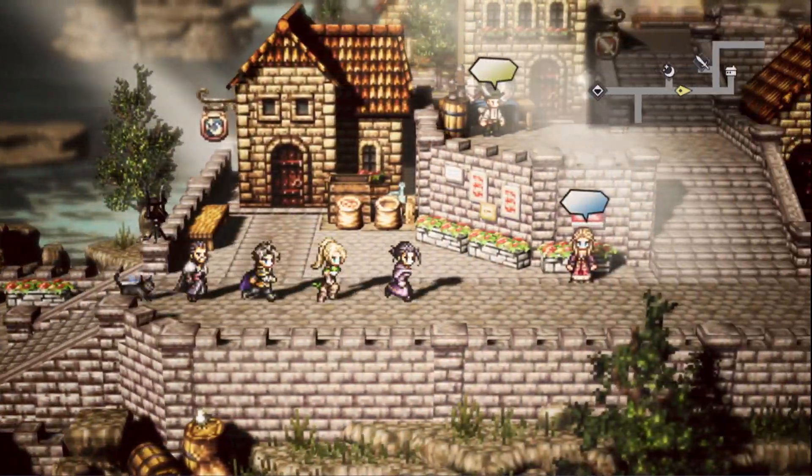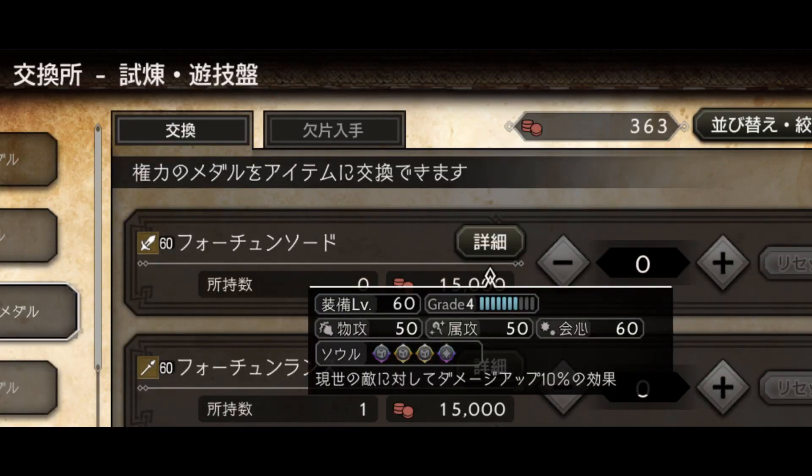Hi, here's what you need to know about weapon souls in less than a minute. The soul and fortune series are basically customizable weapons. You make soul weapons in Limbo, and you buy fortune weapons around the board game.